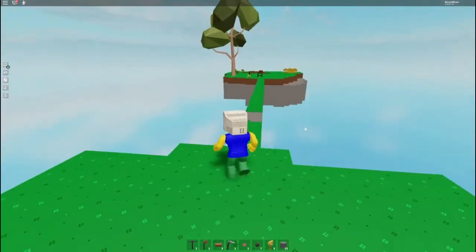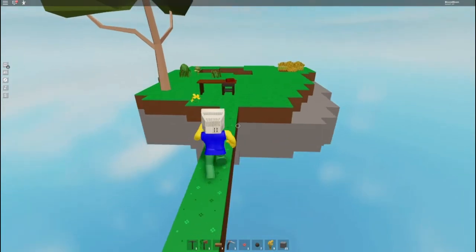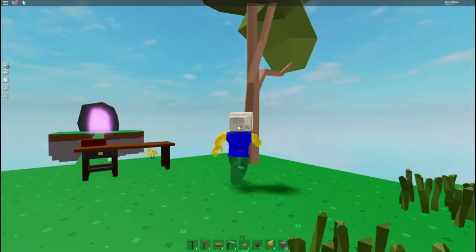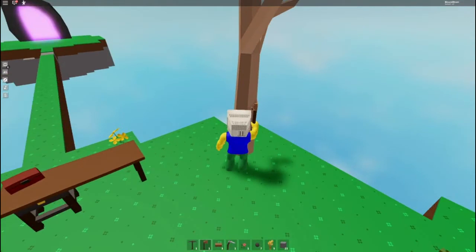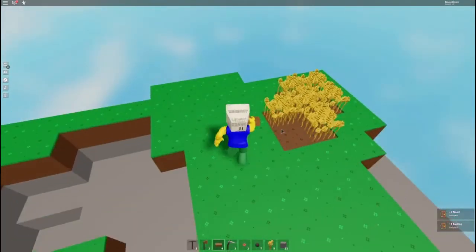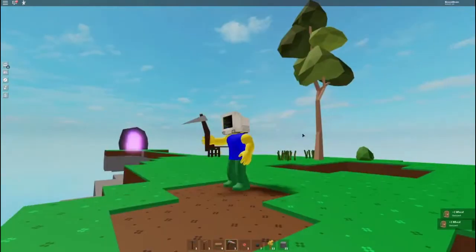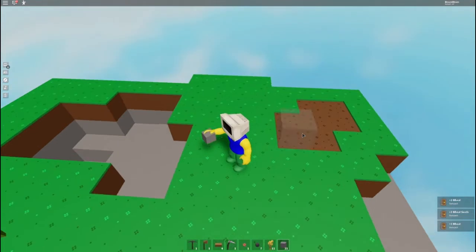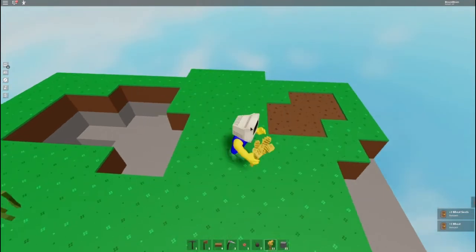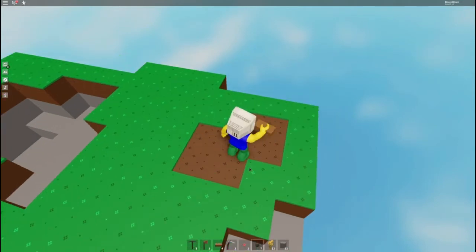I'm gonna go back to my island. And there we go — our tree has officially spawned again. Keep forgetting I have to hold left-click and hold. We also got these crops right here. Now I want to do something good for this first walkthrough, first episode, because I can tell I'm gonna spend a lot of time on this — it's gonna take a lot of time to go through.